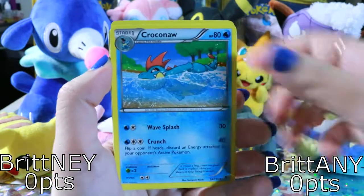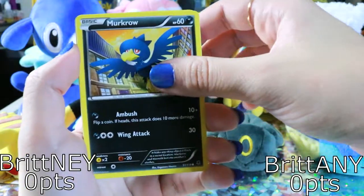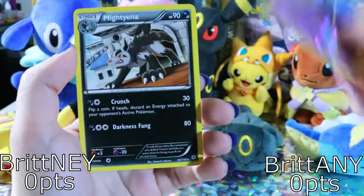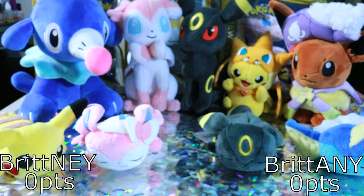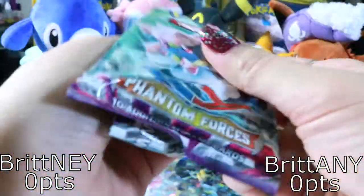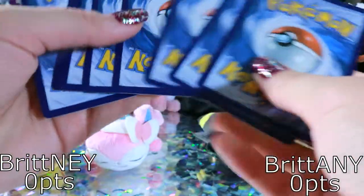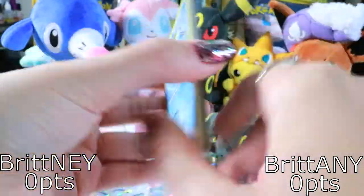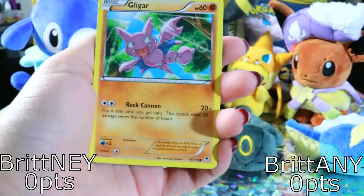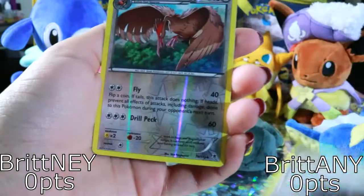Fletchling. Reverse Wabafat and then Mightyena. Big stack of nothing. Az. Gengar Spirit Link. Steel Shelter.